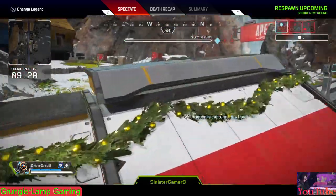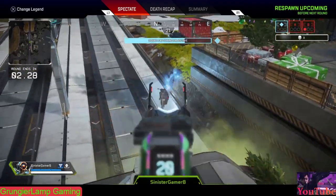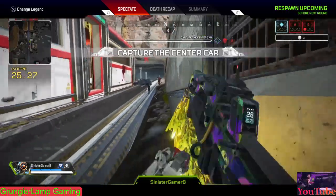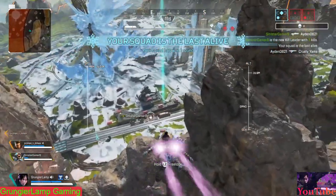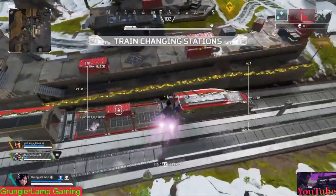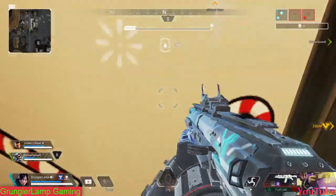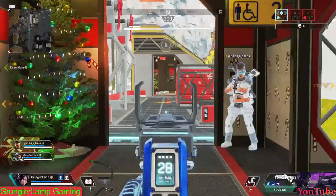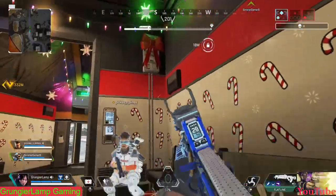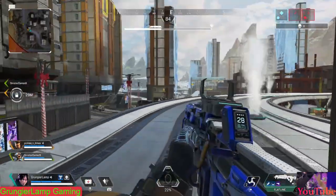Moving on to the town takeover — Mirage's voyage, basically a party ship. Tons of people land there. There are fireworks going off constantly — it is insane. It's worse than Revenant's bunker, which was already chaotic. There's smoke everywhere, clones everywhere, total chaos. It has a loot drone in the middle, but you have to use a zipline to get back on the ship unless you're playing Pathfinder.